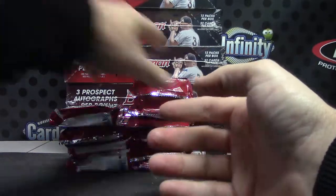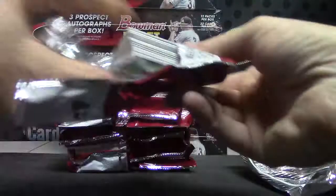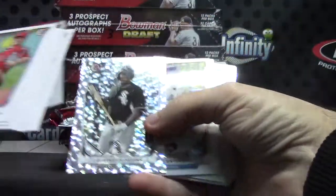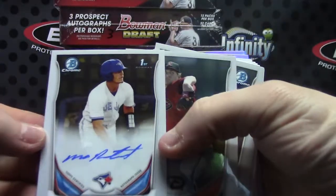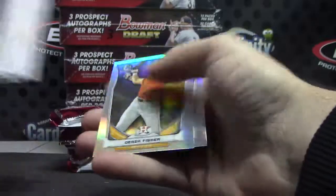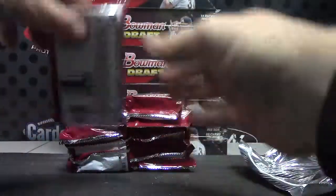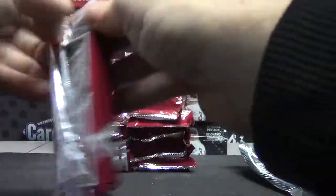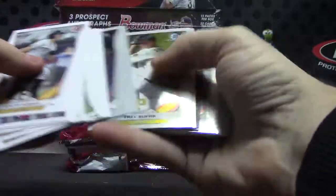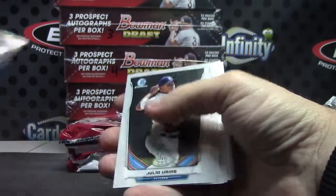Pull your color here, your refractor there and that goes there. Courtney Hawkins — here's another one. Max Pentecost. Derek Fisher and David Dahl. Mini Refractor of C.J. Edwards.